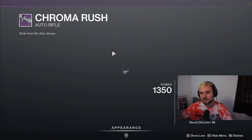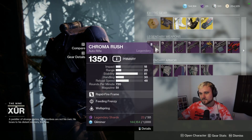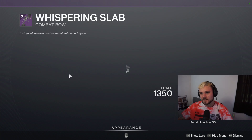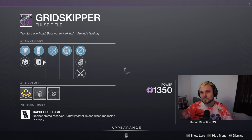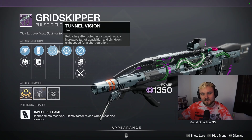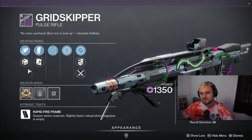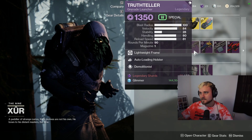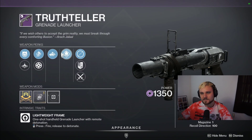This roll on the Chroma Rush is average at best. Then we got the Whispering Slab and an average roll on that as well, so we'll pass on that. The Grid Skipper, which I rated to be one of the lower pulse rifles - a lot of people hated that - it's got an okay roll. Then we have the Truth Teller with no Blinding, so unfortunately we're not going to use this.